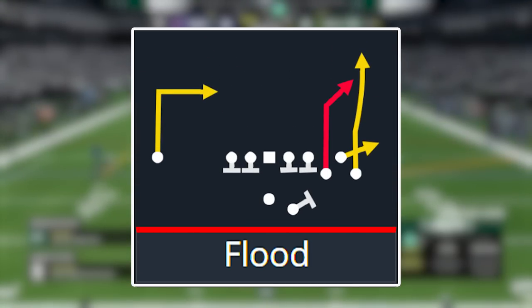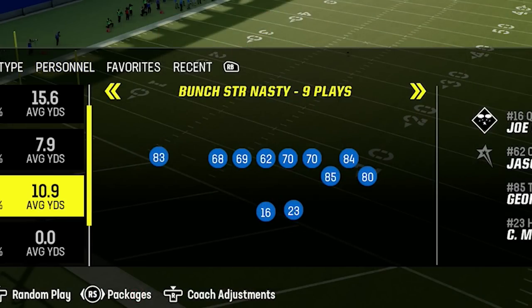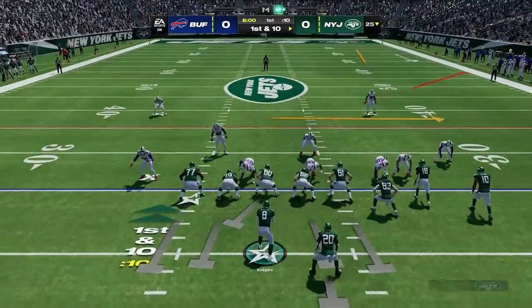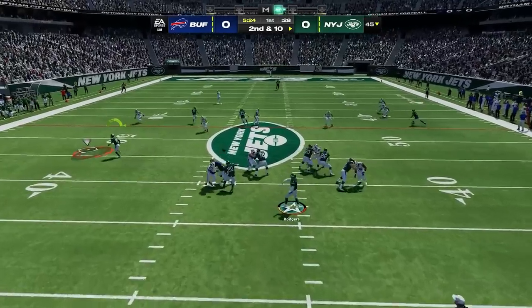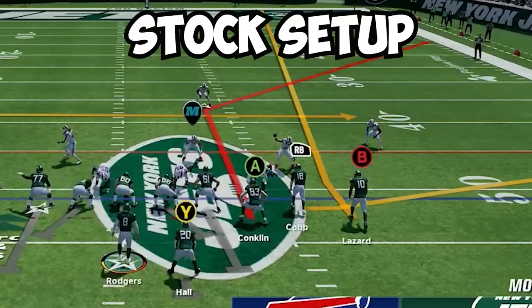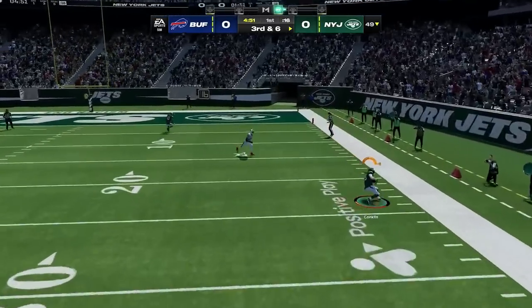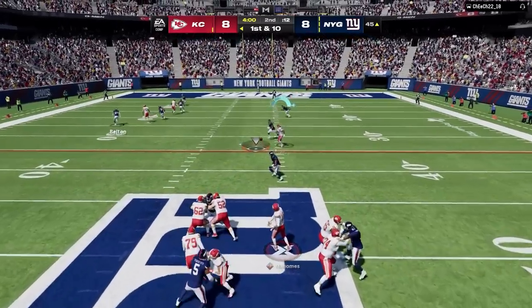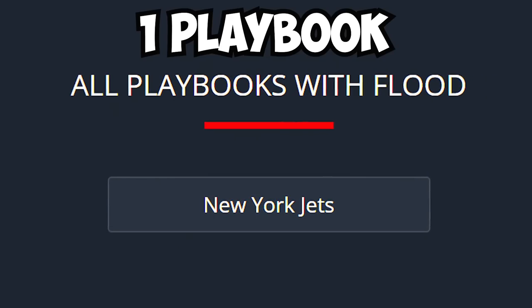We have another play called Flood, this time from Gun Bunch Strong Offset — not to be confused with Gun Bunch Strong Nasty from earlier. This is a quick snap play where you just snap the ball fast because the right side of the field is beautiful with stock routes: a flat, a deep fade, and a deep corner route. Everything needed to beat both man and zone coverage is already there, and over the middle you get a deep dig route that attacks both man and zone. This can only be found in the Jets playbook, but the Jets playbook is arguably the best in all of Madden 24.